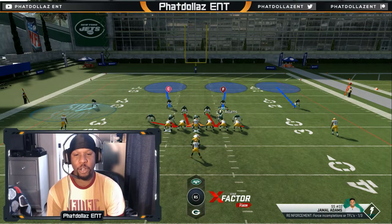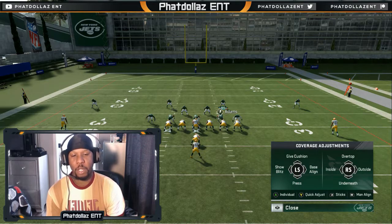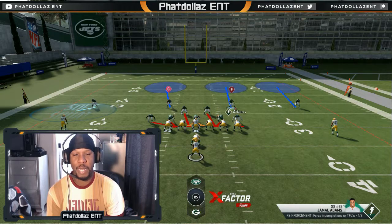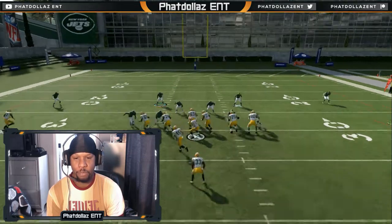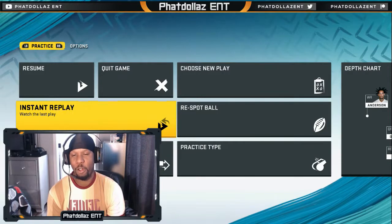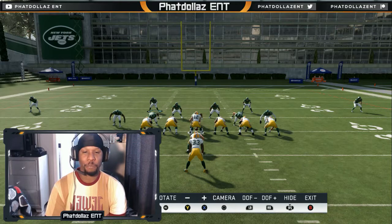To make the run defense even better, like I said in the previous video: push Y or Triangle, go down to where it says individual, hit where Y or Triangle highlights the running back, then push A to spotlight receiver. Now they are going to be more aggressive on the run. You can see the block sheds — they're just body slamming people because they're not worried about a play action pass or a jet sweep, they are focused on the running back.